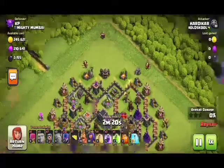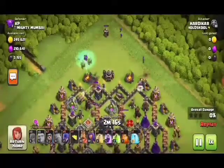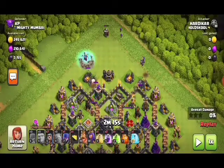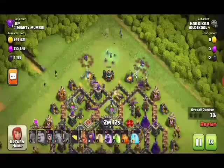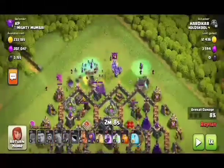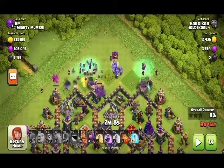Leave your golems first, and giants behind the golems. Leave four witches on one side and another four witches on the other side. Golem and heroes for the clear-up, and take bowlers in the CC so that they will clear more buildings and help the golem and heroes for clearing up the defenses.